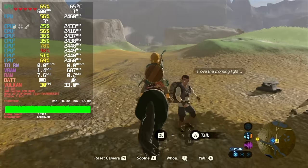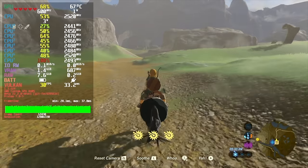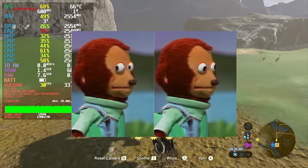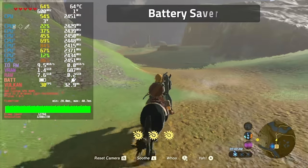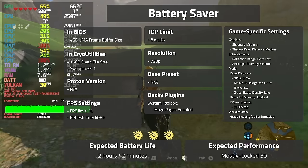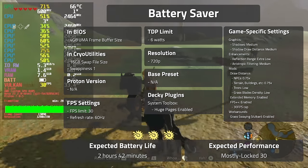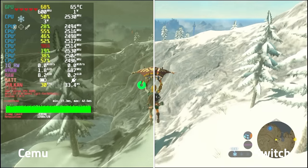First up is Battery Saver. It was very tricky to get this running well on low power, but I managed with a few visual concessions. If you don't want your deck to die on you during a long trip, use these settings. This gave me a playtime of 2 hours and 42 minutes, and the expected performance is a mostly locked 30 FPS. Here you can see how it compares to the native Switch version.